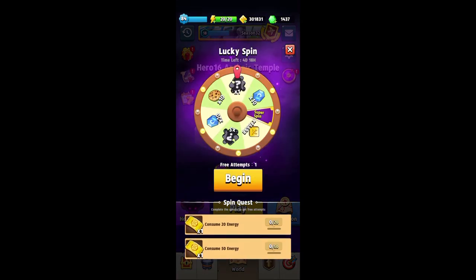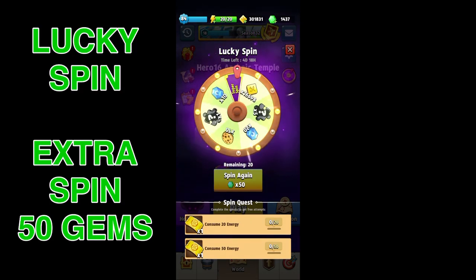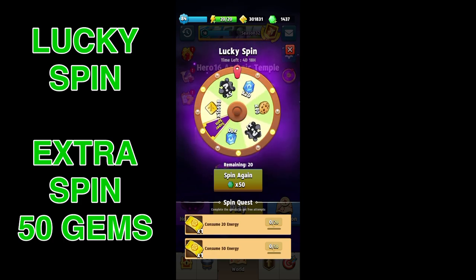You can see we will get a free entry right away. We can get more entries by consuming energy or by spending 50 gems, which you'll see me do here in a second in order to get the Super Spin.